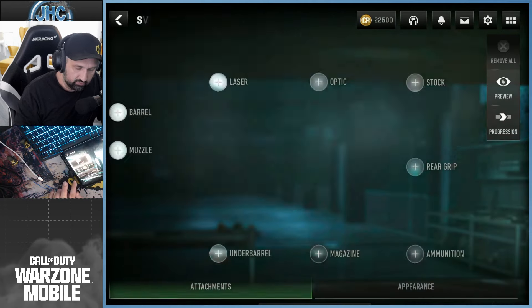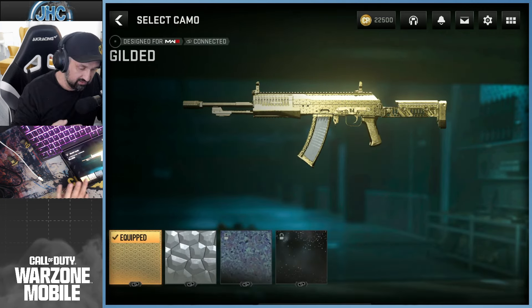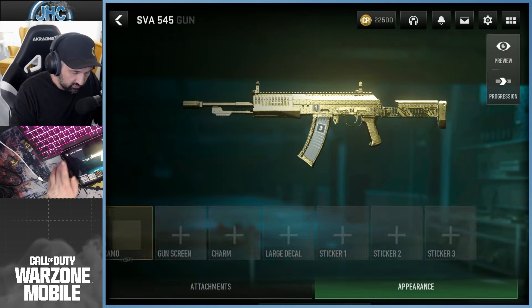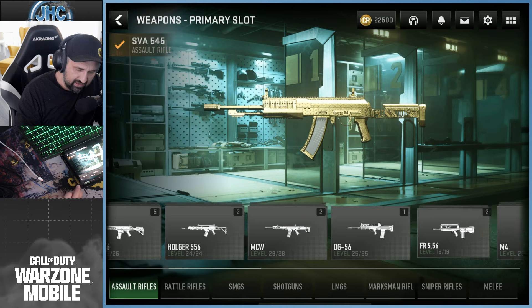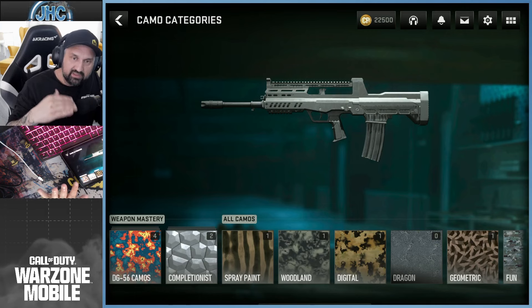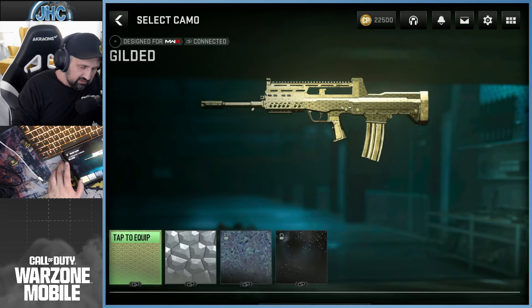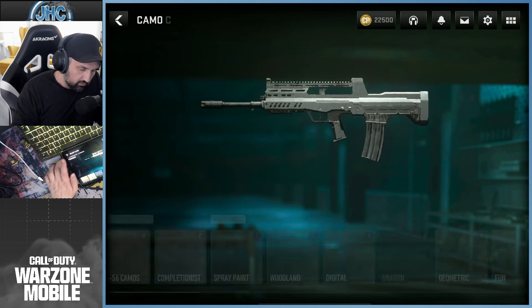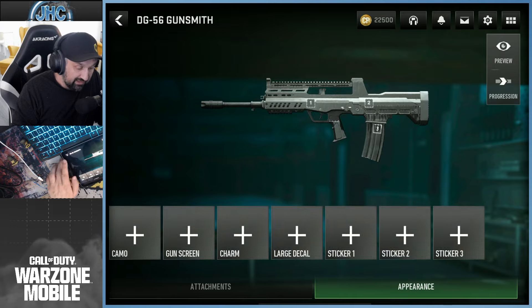I said, okay, I'll level up all my ARs and then do all the base camos on all my ARs and then do the Gilded. When there were six ARs, I had all six with all four base camos, all six Gilded, and all six Forged. Then they added more guns and changed it to eight. In the last couple weeks I was leveling up my FR 5.56 and recently my DG-56, both getting to max level through plunder for events and some multiplayer. Then one morning I sat down and finished my last two ARs — the long shots and headshots you usually miss — then checked the Gilded and Forged.